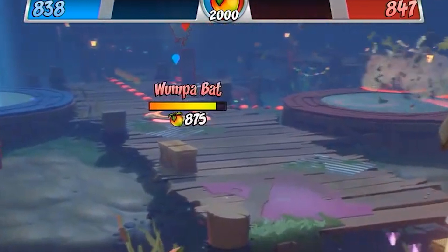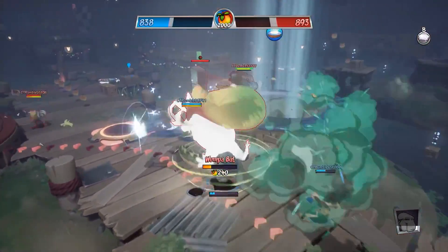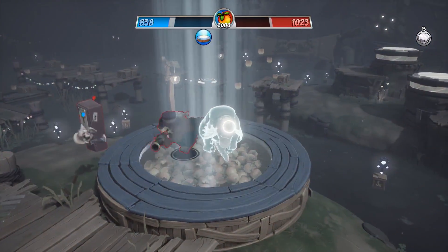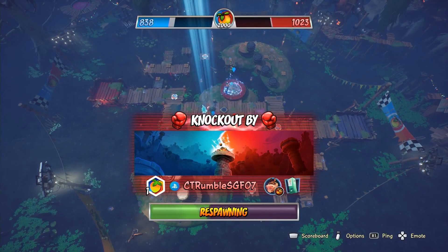The enemies can actually attack the Wumpa payload and reduce the amount of Wumpa it cashes in for the opposing team. In the gameplay shown, the team didn't defend the Wumpa Bat and it wasn't able to drop any of its Wumpa payload.